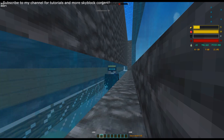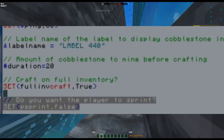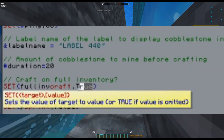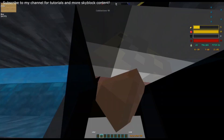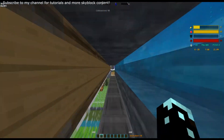The last thing you can do is toggle the amount of cobblestone you want to mine. If you want to mine for a certain duration, like a very short duration, you can toggle that off and toggle the craft on full inventory off or on. It really depends if you want to wait for the inventory to be full. I think that covers almost all the features now.